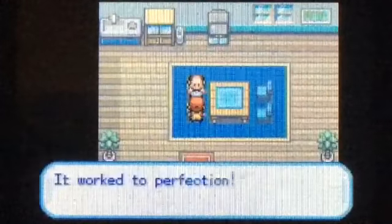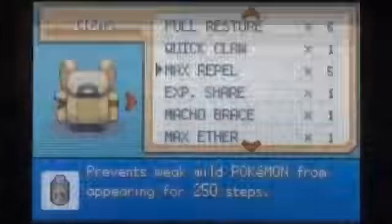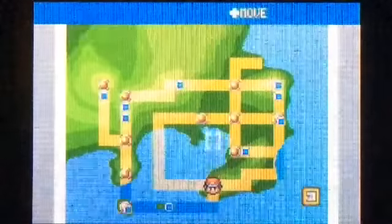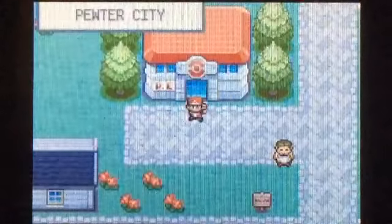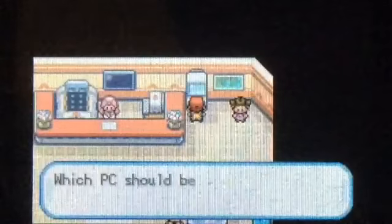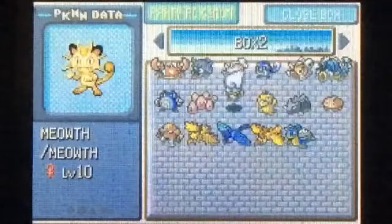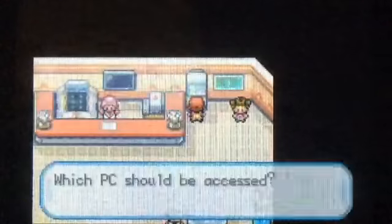Now we will fly to Fuchsia. We want to talk to the Move Deleter, and I am going to take Strength off Shere Khan. You might be wondering why — Strength has been one of your main moves — but there's another move he's going to learn before the Elite Four. You'll find out what it is pretty shortly.